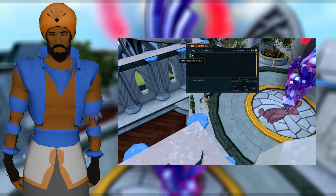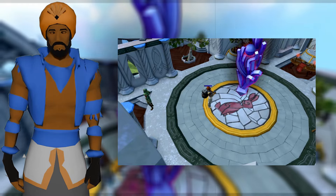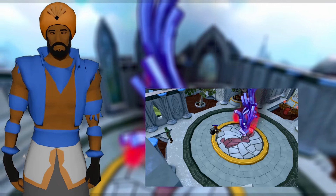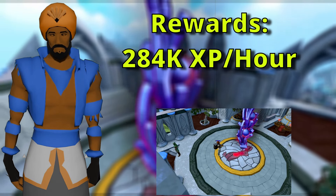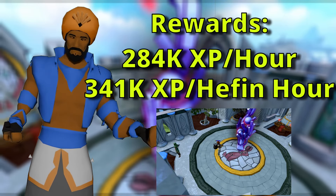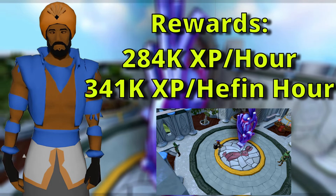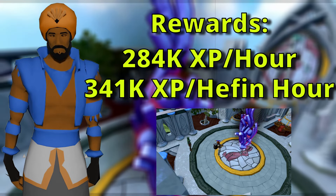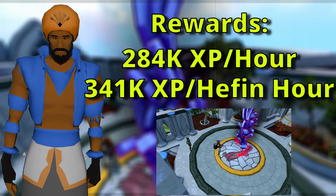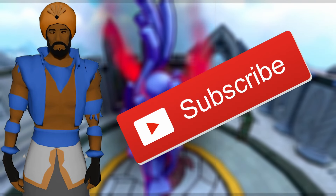To do this, you simply purchase a set of Cleansing Crystals from the Hefin Monks and click the Corrupted Seren Stone in the Hefin Cathedral. These crystals cost a whopping 110,000 coins each, and while doing this you will gain 284,000 prayer XP per hour, or 341,000 XP during Hefin hours. Just like all the other methods listed, you'll be able to AFK this for the entire duration of the lobby timer, with your only limiting factor being the amount of crystals in your inventory. There's also a fun mechanic you can do with the Cleansing Crystals — subscribe to find out more in an upcoming video.